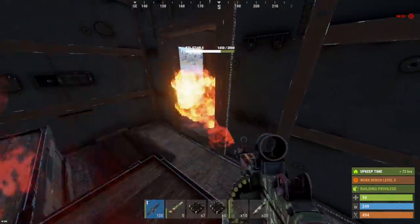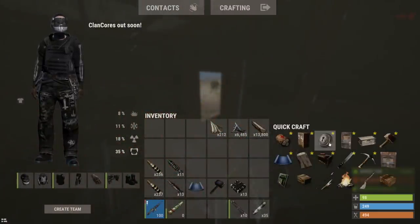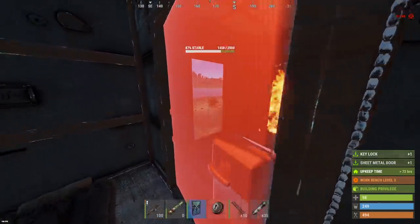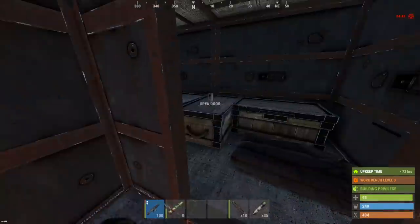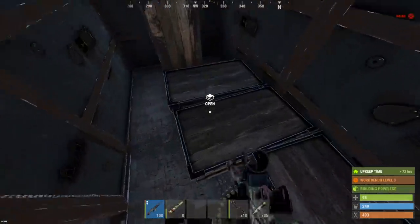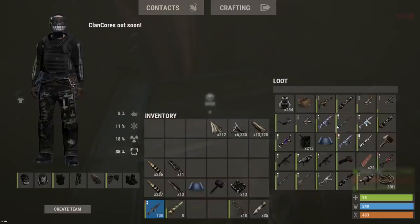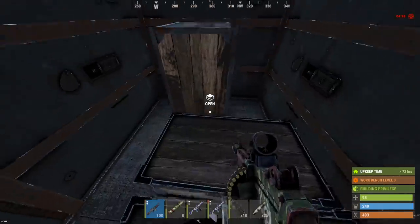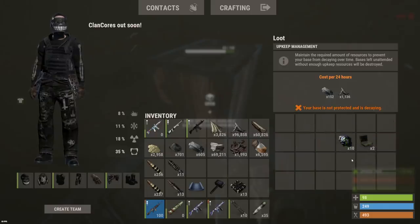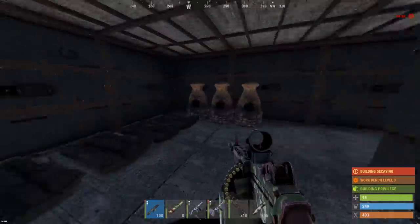Finally, just a straightforward base — we only took a few doors, so whatever we get here could be profit. Let's check these boxes: weapons, pistol, LRs. And for TC we've got hardly any sulfur in here, and furnaces, four bags.